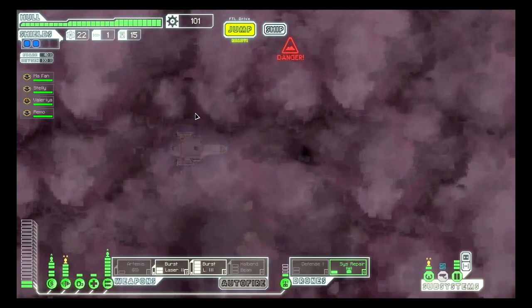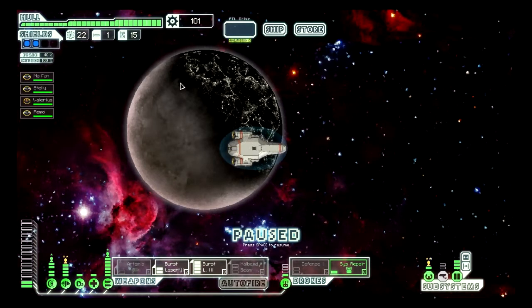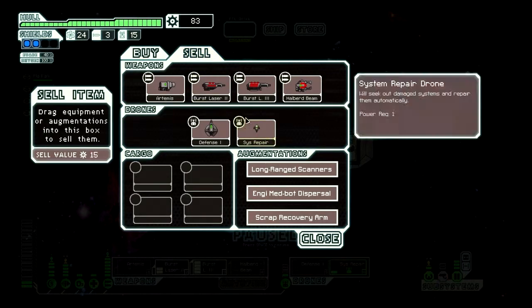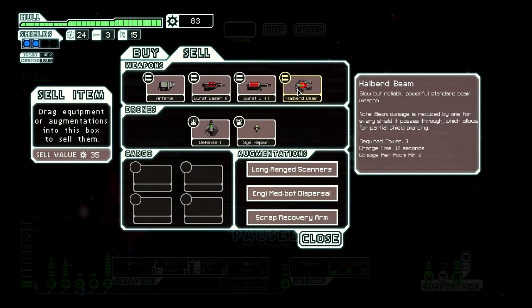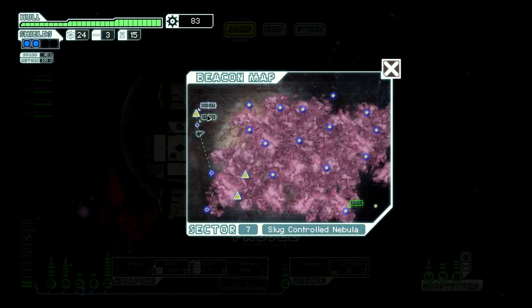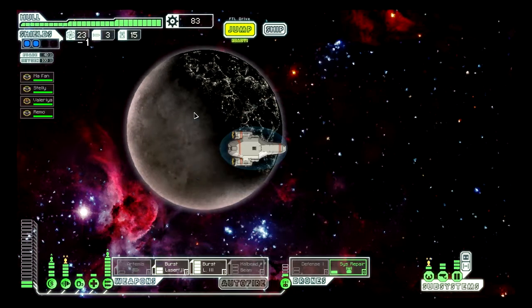Go to the store, then go to the quest. Cloaking would be nice but I don't have enough for it. Two missiles, yes. I'll hang on to the halberd beam for now. I need as much as I can get. Let's go to the quest marker and fight.